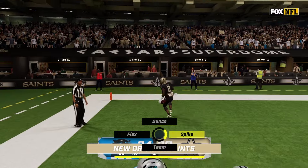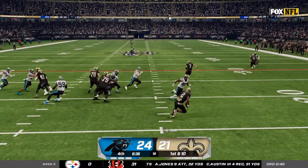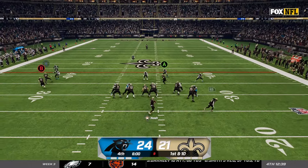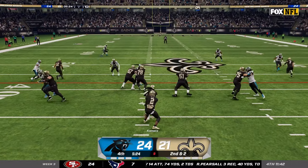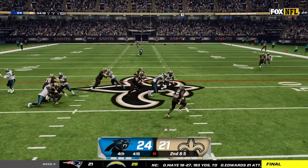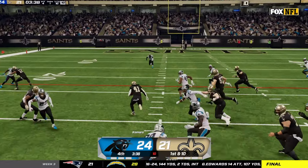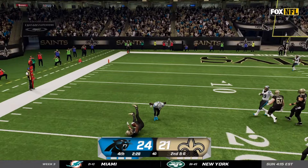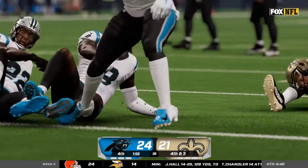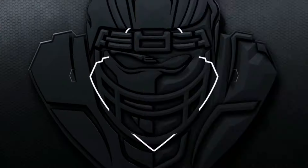On first and 10 we go back to the read option — I make the defense bite on Kamara, juke to the outside, and take this all the way for my third rushing touchdown. Now we're only down three pending the extra point. Our defense gets one more stop so I have a chance to win with seven minutes left. I start with the read option picking up 12 yards, hit Taysom Hill on a drag for eight, give it to Kamara for the first down. We drive into the red zone but I try to hit Taysom Hill on the slant — he gets mauled, probably pass interference, but we're forced to take three. We lose in overtime — a heartbreaker to the Carolina Panthers.